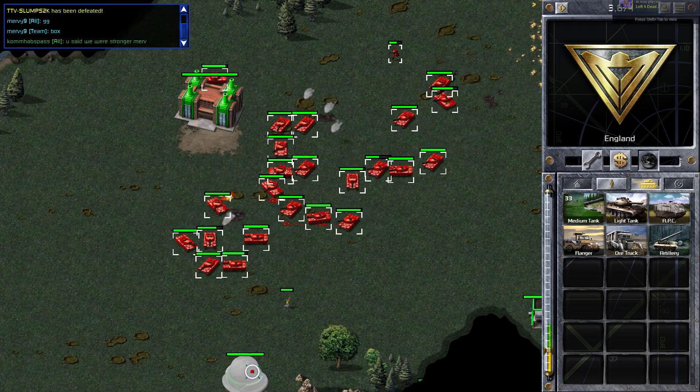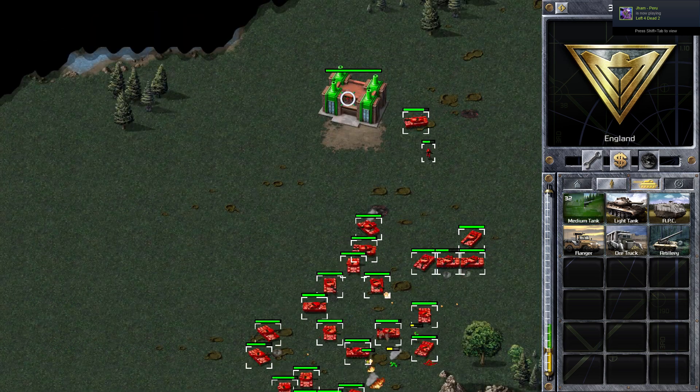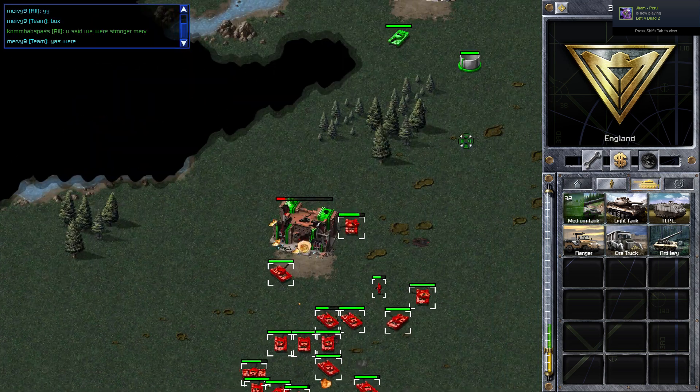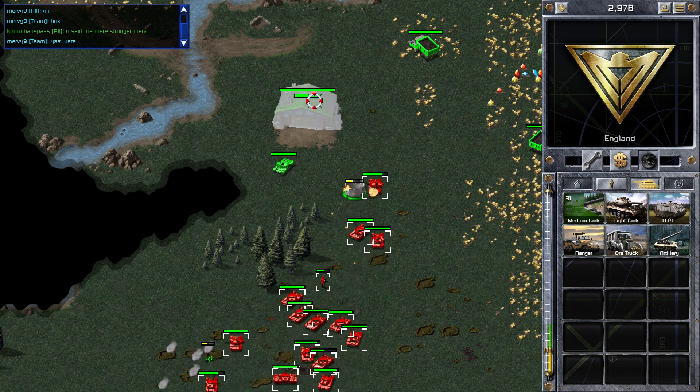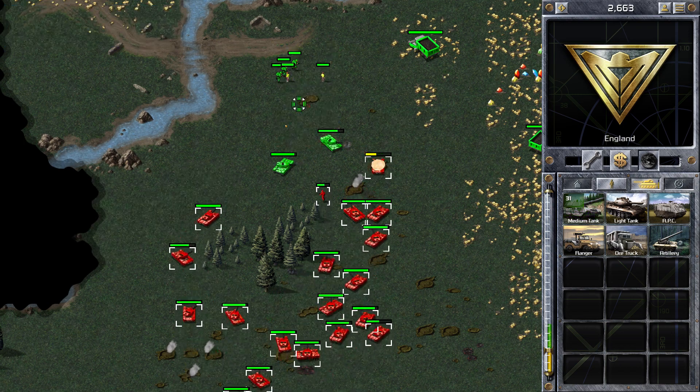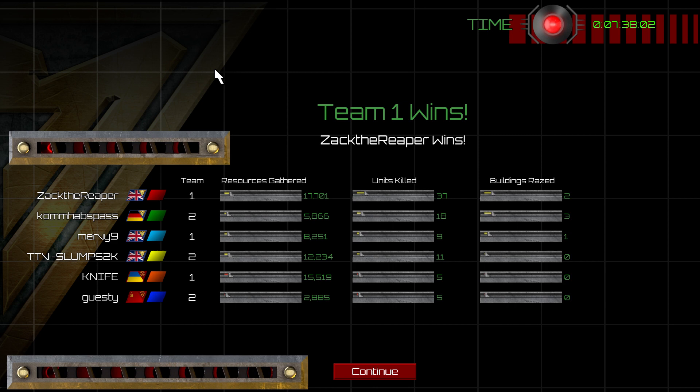So I think there were a few mistakes our opponents made. Probably the main one was at the start when yellow held his tanks back around his construction yard. The better place would have been to position the tanks at the bottleneck, because then I would have had a much harder time getting through. Right, so that's the game — hope you enjoyed the video, thank you for watching.